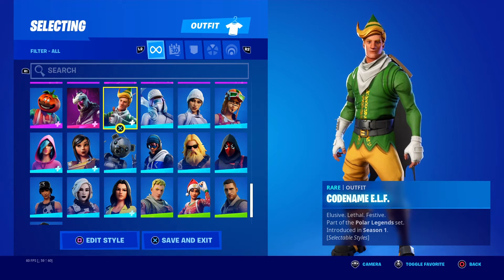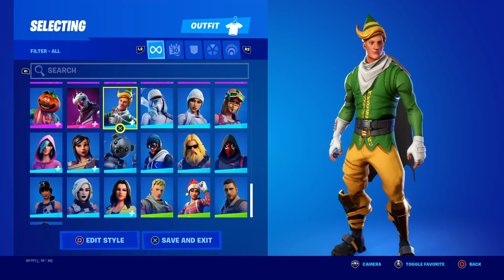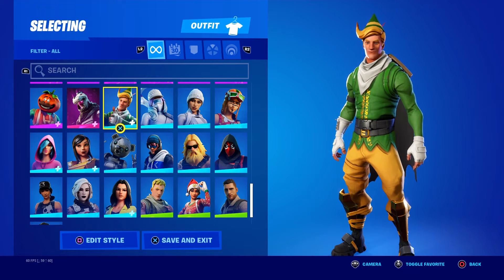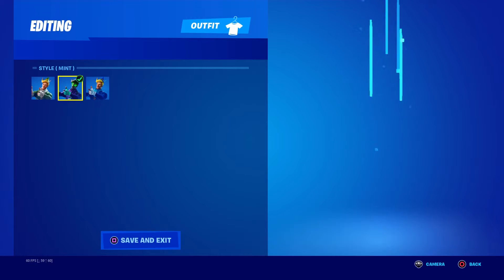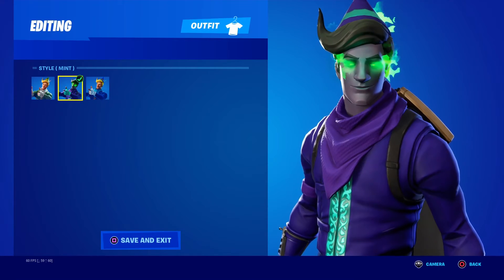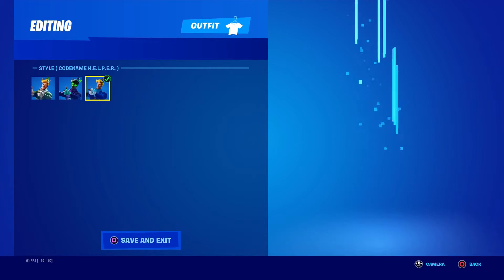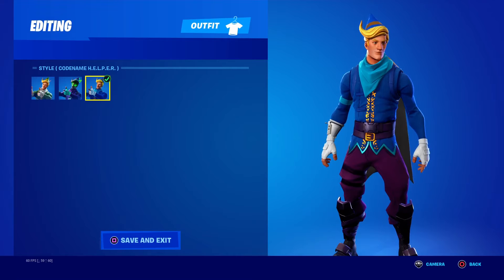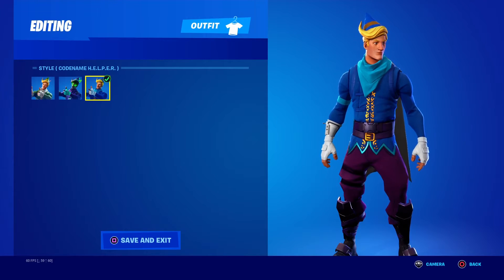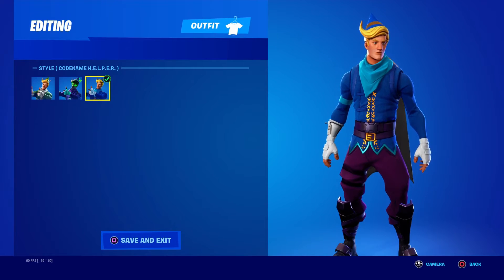Codename Elf — I got this when it came back. It was the old skin Locky used to use — or if you don't know Locky, you might know him as Lachlan. With the other styles being Mint, and then Codename Helper style in blue. I actually got this skin and was using it for a while during the winter period.